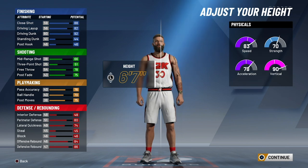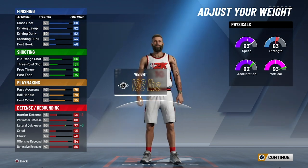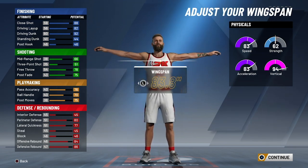These last few points you can put on standing dunk or interior defense — it doesn't matter. In terms of height, we're going to stick with 6'7" because if you go higher or lower you lose things we need. For weight, go exactly to 181 — if you go to 180 you lose strength, but at 181 you get the acceleration and the vertical, which is very helpful.